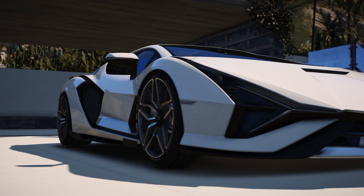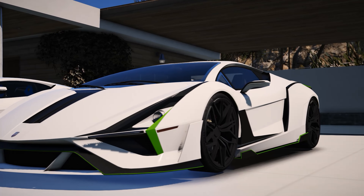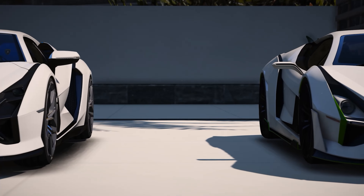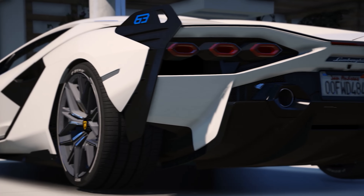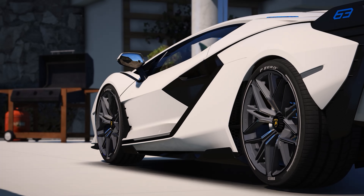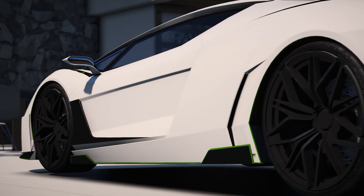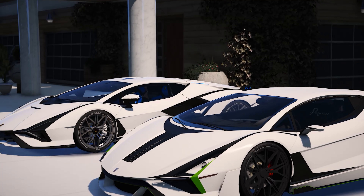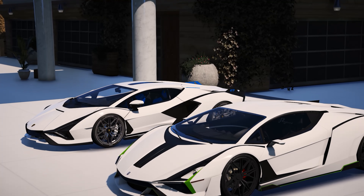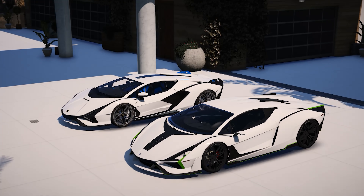Overall, the car is done very well. The main things that will catch your eye are the headlights on the front not being blacked out, the big piece of trim on the side that's missing, and the taillights not being exact. Those are pretty much the main differences. Everything else about these cars is very similar, and I think Rockstar did an absolutely amazing job at creating the Lamborghini Sian in GTA 5.